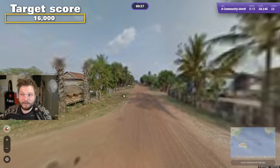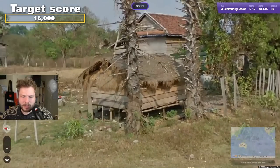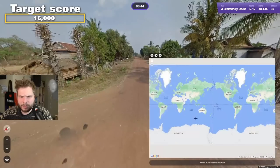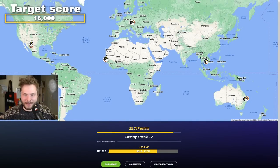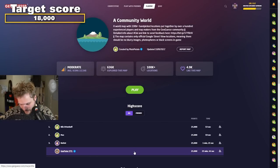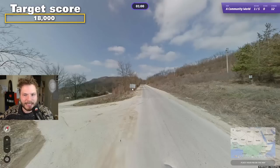The last round — we've already reached the target. With these palm trees and the houses on stilts, very dark soil — should be Cambodia. I would definitely go Cambodia on this one. And it was! Oh my god, this is the best score today yet — 22.7 thousand. But it doesn't matter because we reached our target. Our next one is 18,000 — so 2,000 more this time.